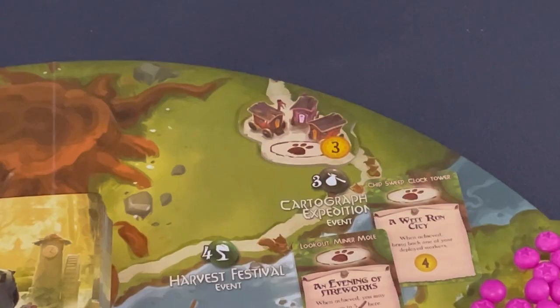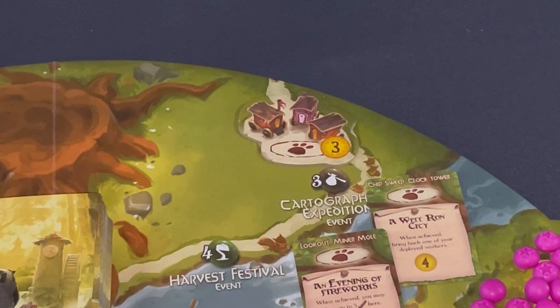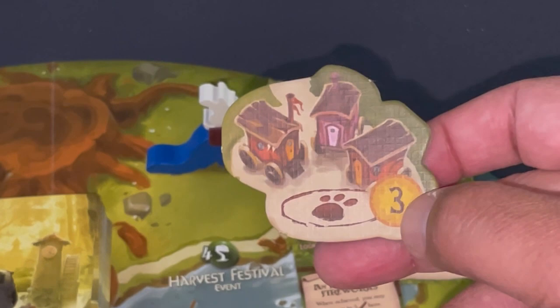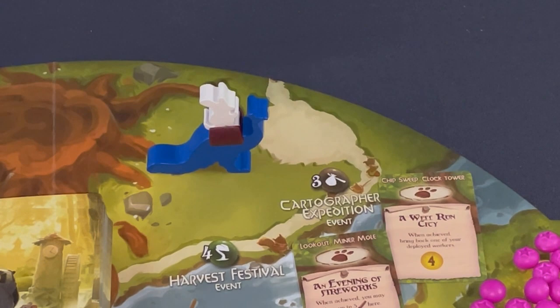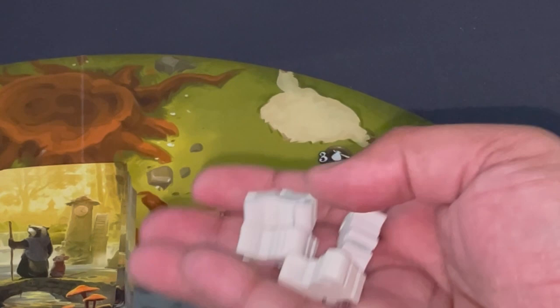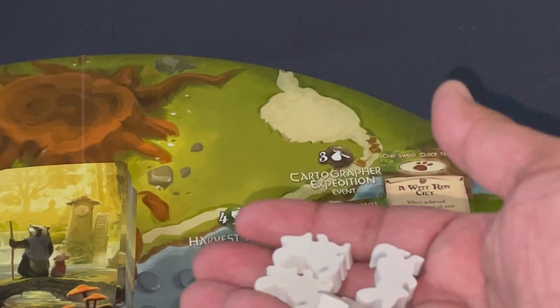Right away I use the Corleyander again — it brings the three-traveler-icon requirement down to two, letting me claim the Cartographer's Expedition that the bot almost claimed. Yes! Taking stuff away from the bot. I also confirm I have my five workers for fall — would have had six without the mouse player power, but I'm working with five.